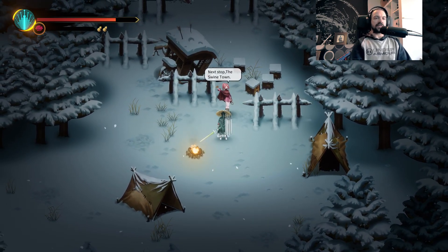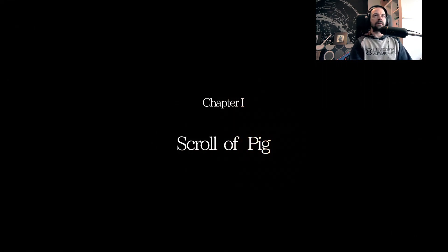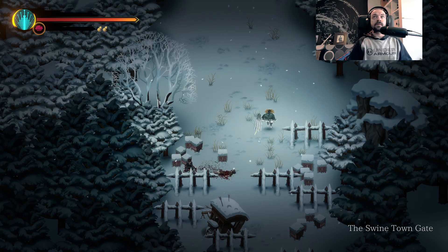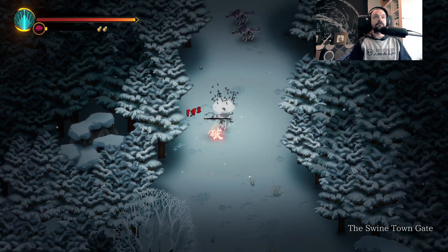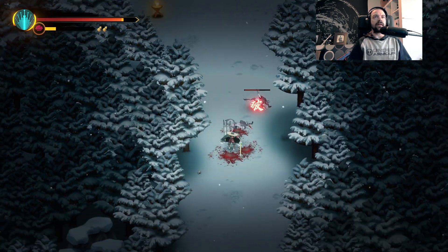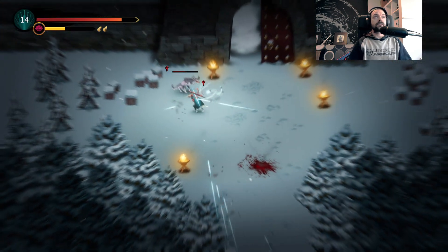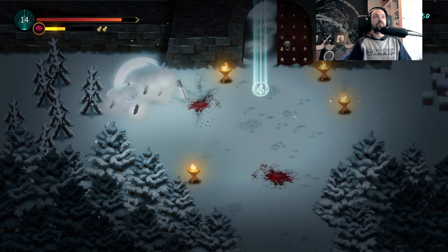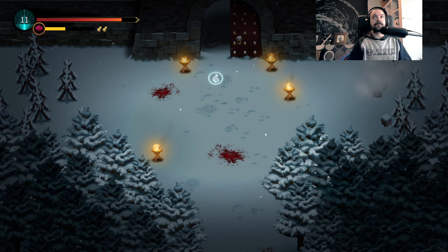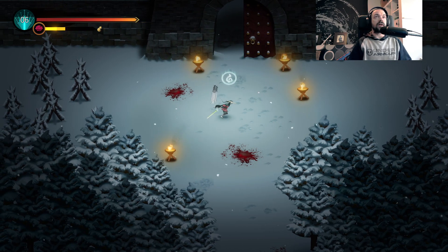Yeah, there's NPCs that you can unlock — a blacksmith, a healer, and there's a guy that you can collect relics from. I do know that. Get out of here! That's not what I wanted to do. Whoops.